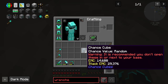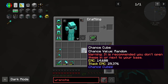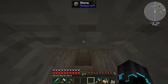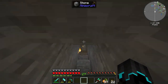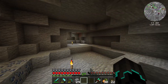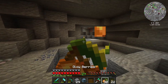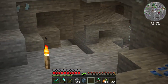I also have gotten these two chance cubes from taking quest rewards, and it says warning: it is recommended you don't open these in or next to your base. So I'm gonna do it in a cave or something right at the edge of the cave ring, and we're gonna hope for the best. We could get something really bad, but we could also get something really good. We'll see what we get.